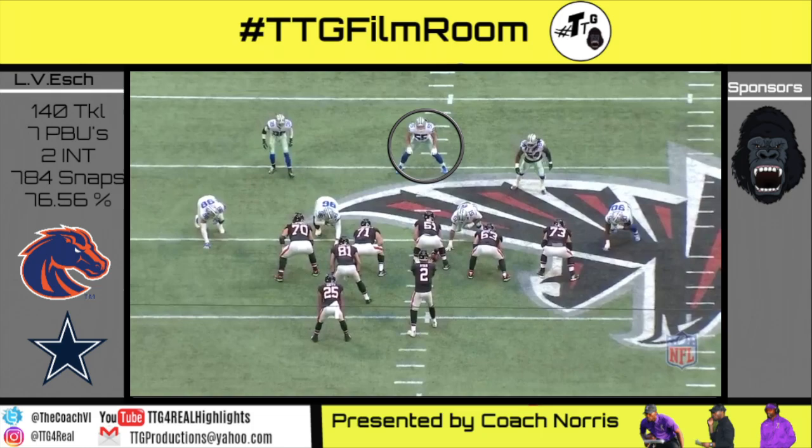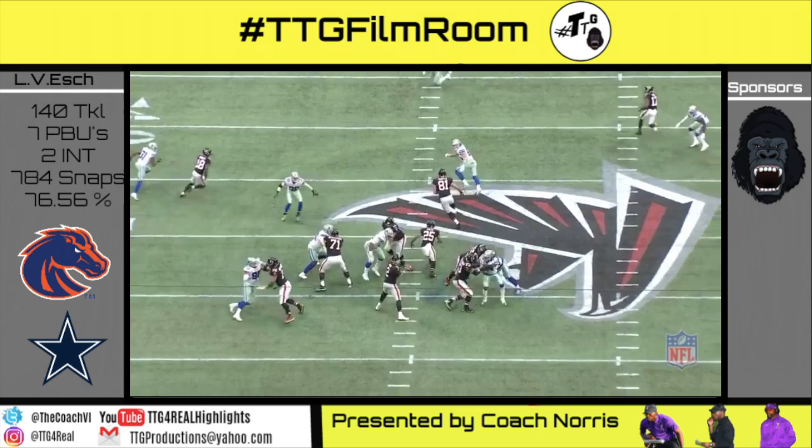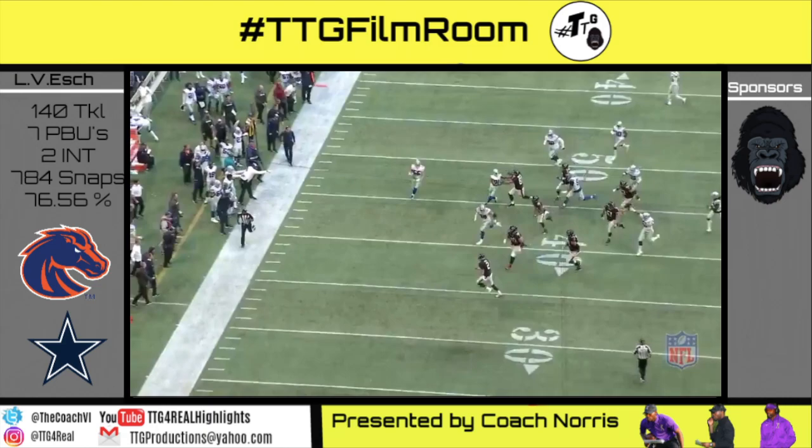Gun 20 personnel, cover one robber. Vanderesh is manned up on Hooper and was just at the right place at the right time to catch the interception and create a turnover for the Dallas Cowboys.